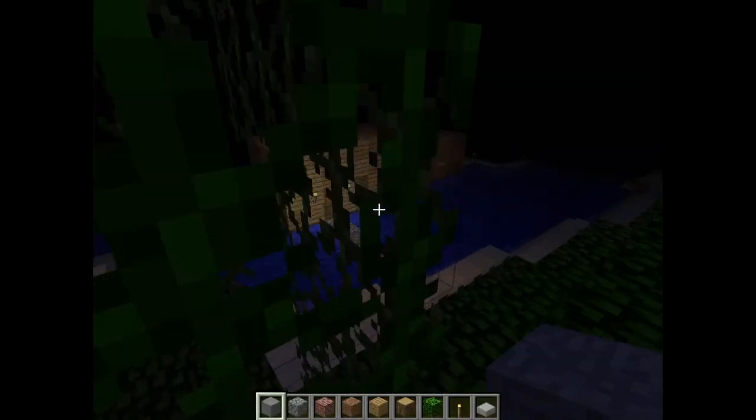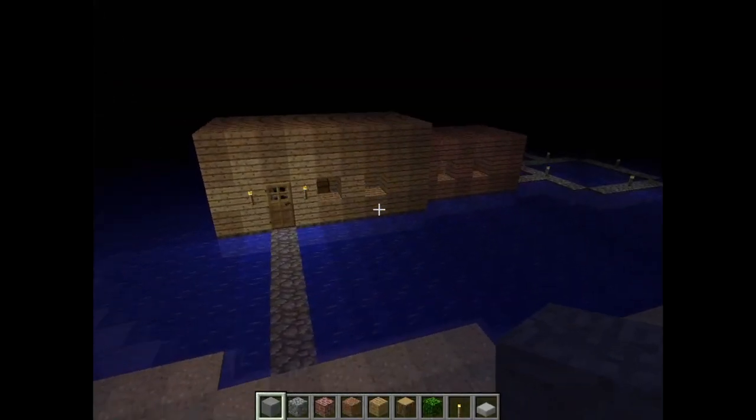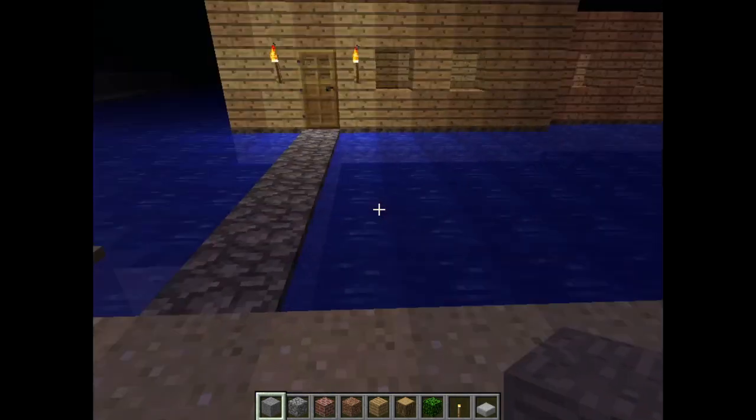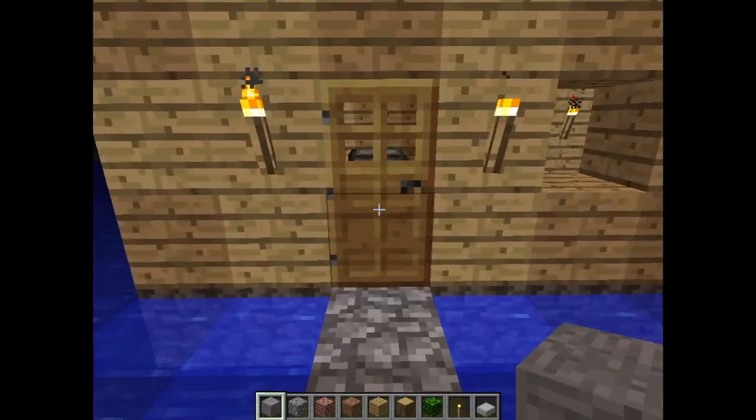And here is my first Minecraft base. Nice. This is a beach house — it's on the side of the beach. You walk across this bridge here to get to the front door.